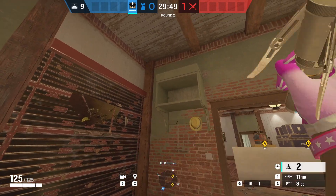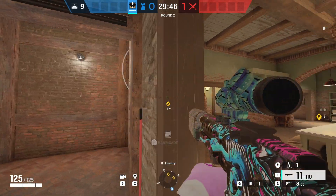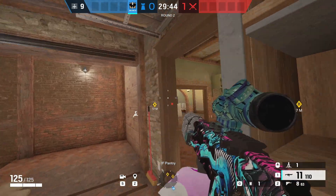Last we have kitchen wall. You can just put it in this little green box and it makes it a lot harder for attackers to nade it off the wall.